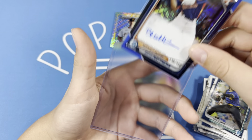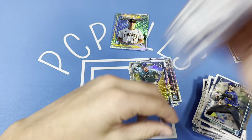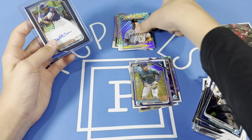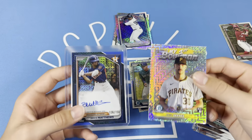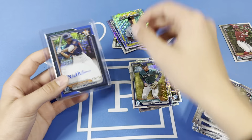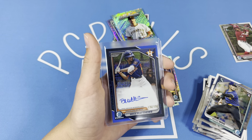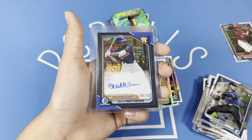Out of the first one too! Not a bad first Mega Box — we've got the autograph, we've got the Skeens, and a Jackson Holliday in there. Big hit. Thank you guys for watching, make sure you like and subscribe, and tune in next time.